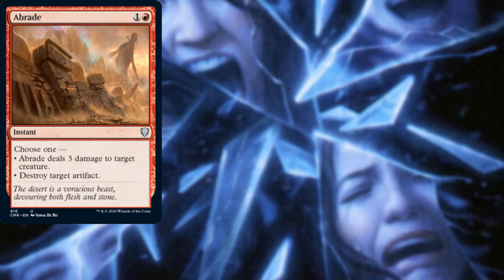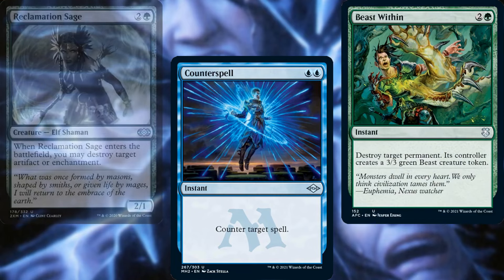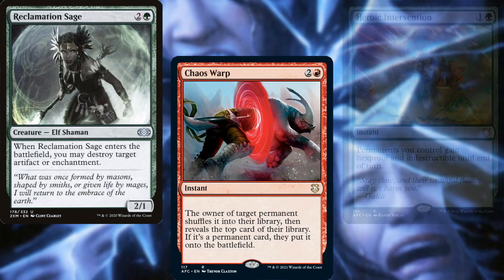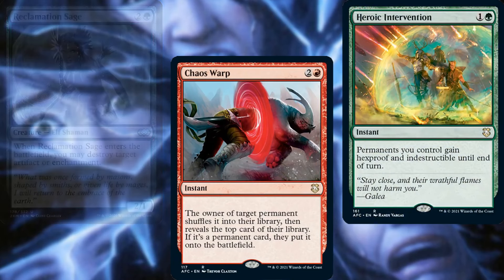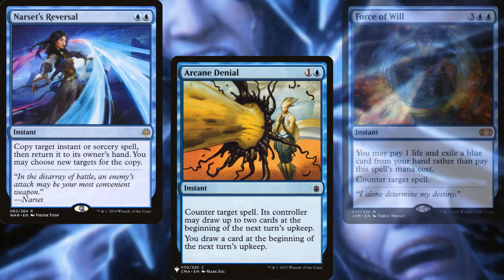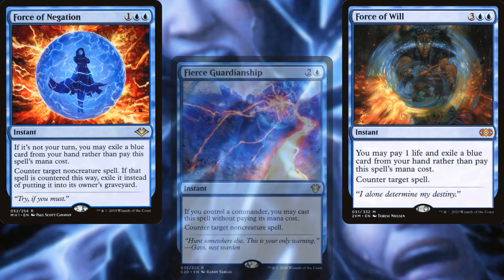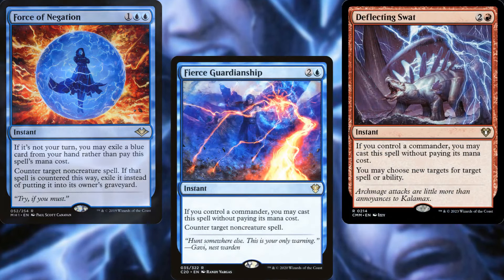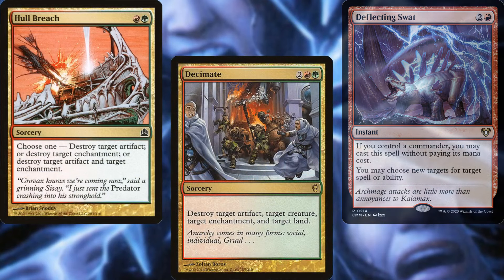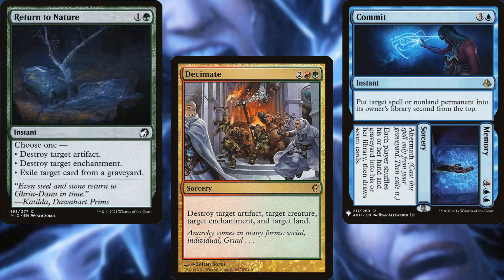Abrade. Counterspell. Beast Within. Reclamation Sage. Chaos Warp. Heroic Intervention. Narset's Reversal. Arcane Denial. Force of Will. Force of Negation. Fierce Guardianship. Deflecting Swat. Hull Breach. Decimate. Commit Memory. Return to Nature help us to keep our opponents in line.